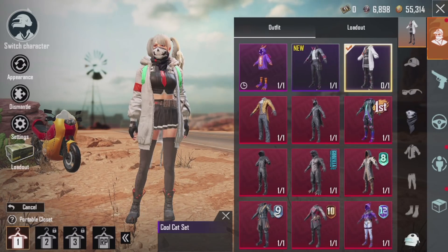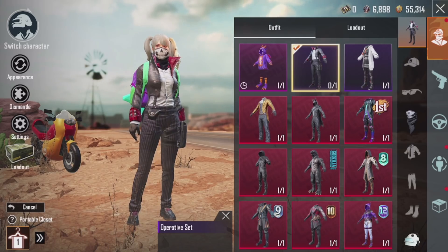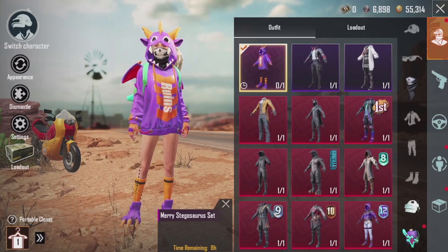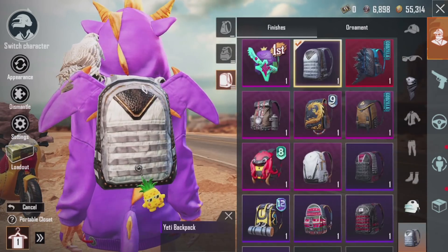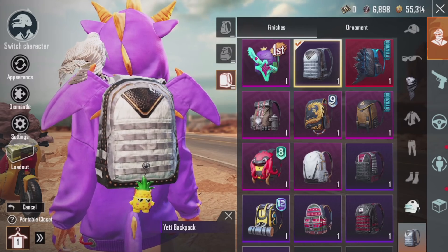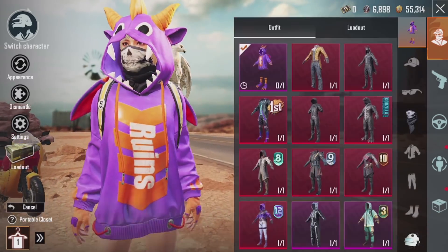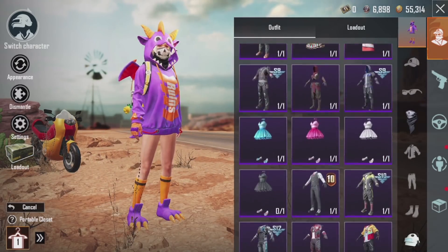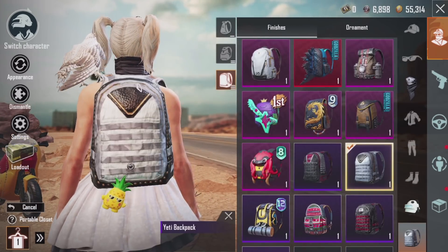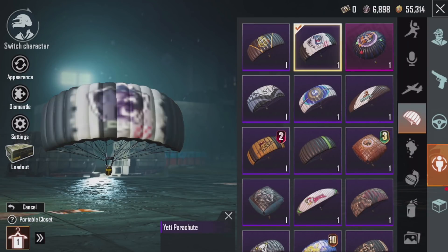This outfit is so nice — I'm impressed, I like this outfit, but I'm just gonna be using this one right here. This is a good backpack too. The other day I purchased this one because I've been using this white dress a lot. I'm actually really happy with this crate opening because it matches even more. And we also got a new parachute, which is nice.